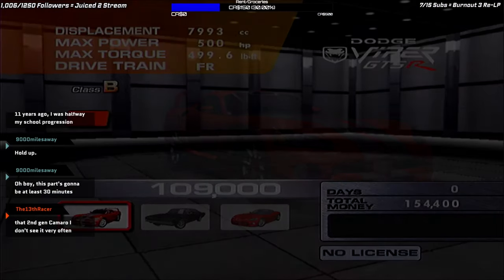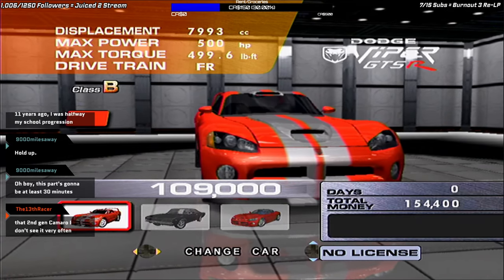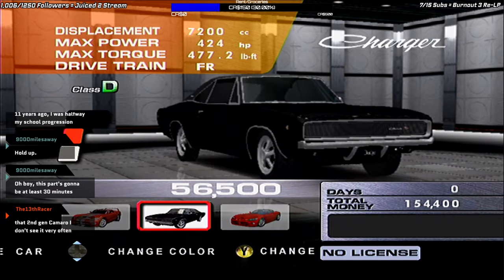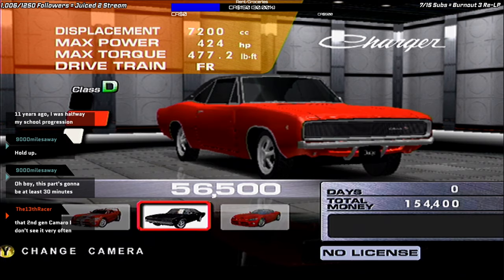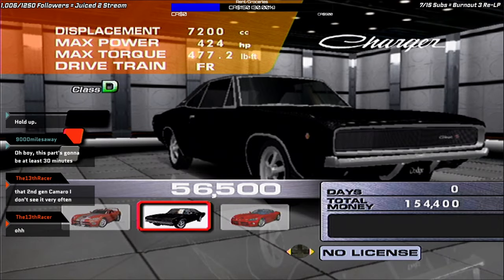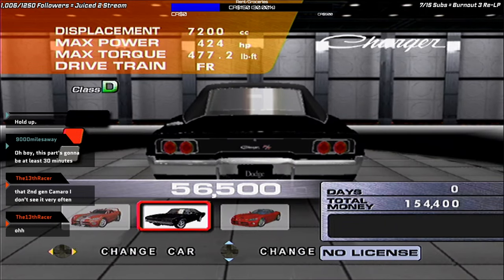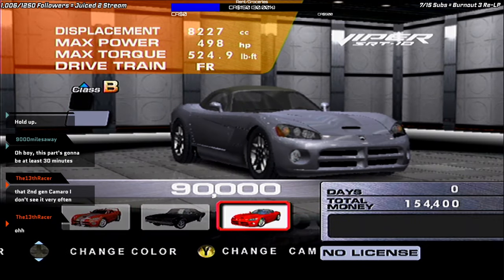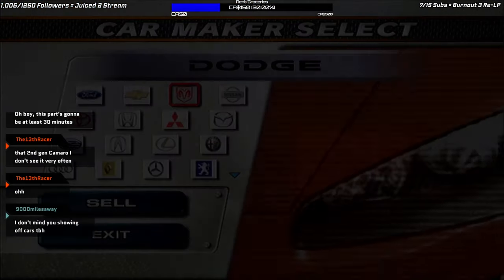Now, Dodge — this is going to take a while, I apologize, but I really just want to show this off for everyone on YouTube's sake. So we have the Viper GTSR Concept, the Dodge Charger — this is the '68, not the '69, which is the more popular charger in most games. The easiest way you can tell is the grille and, more notably, the rear lights — those rounded lights are only on the '68 model. And then, new to Online, the Viper SRT-10 Roadster, which would have been a brand new Viper at the time of this game's release.